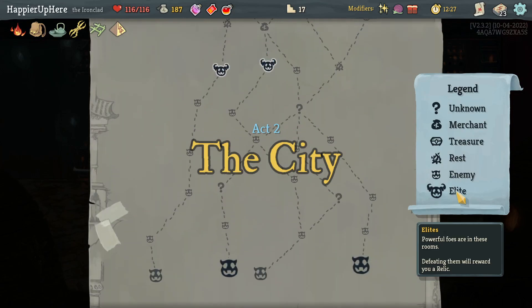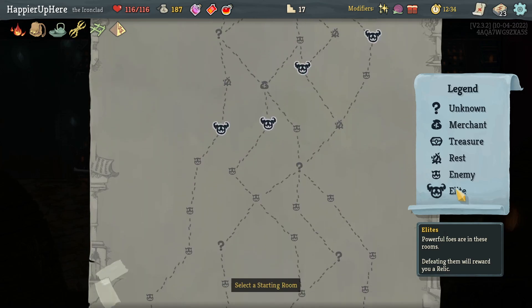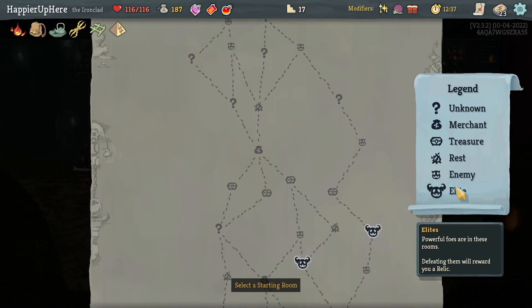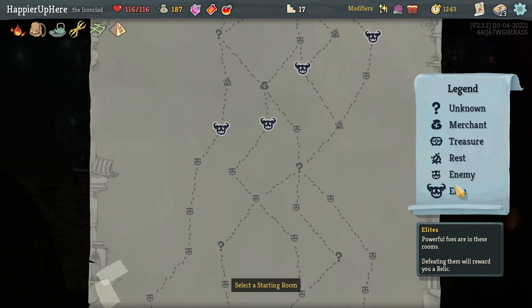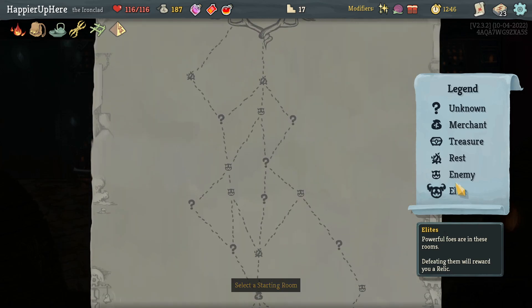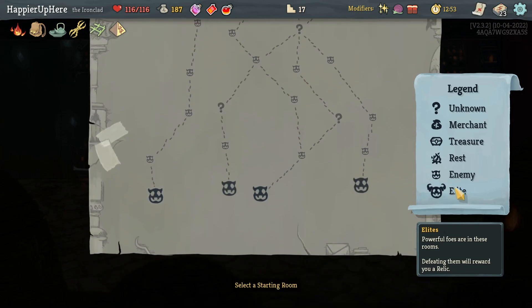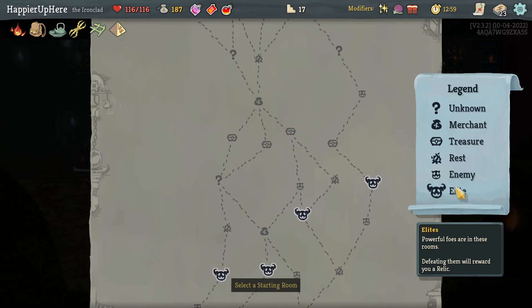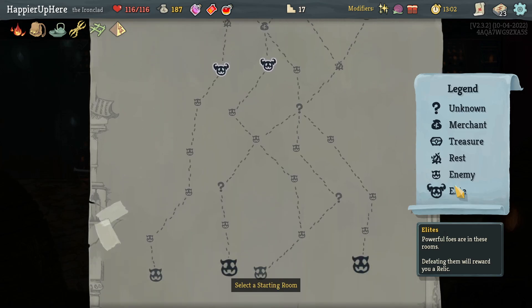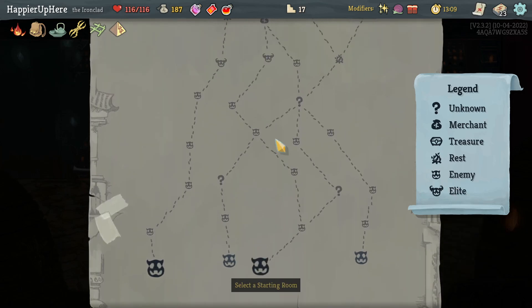It is very tempting - at the end of your turn you no longer discard your hand. Let's go for Runic Pyramid. Mostly I'm hoping to keep Impervious for the right turn, or the Fiend Fire again. Only one elite - that's a bummer. Far left gives four question mark rooms, second from left gives five, second from right also five, far right gives four or five as well. All paths are similar. If I go middle or left I get an extra shop - let me start on the left and then turn right.